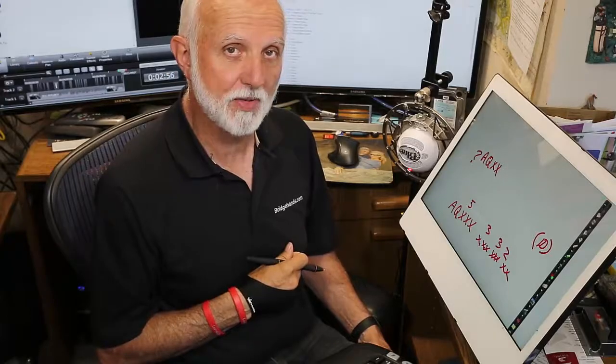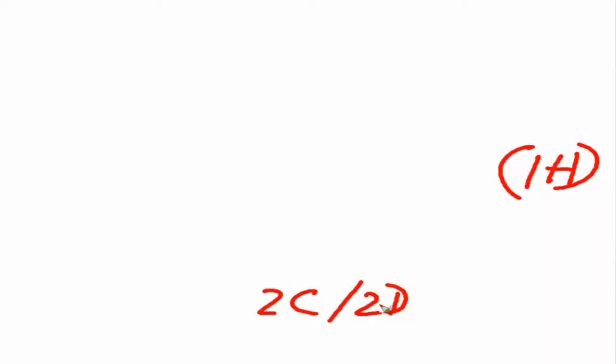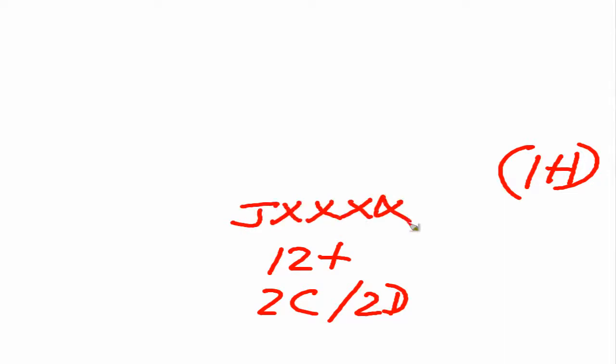Let's try another hand. If they open one heart, we can't just come in with two clubs or two diamonds on eight or nine points. At the two level over a one-heart opening we want 12 points, and hopefully a pretty good suit — I wouldn't feel comfortable overcalling with jack-fifth in diamonds.